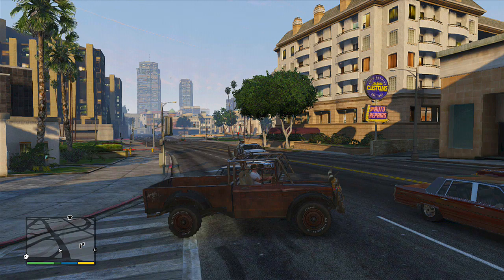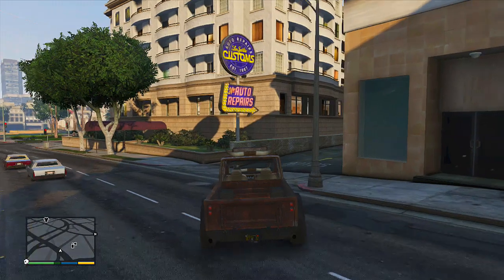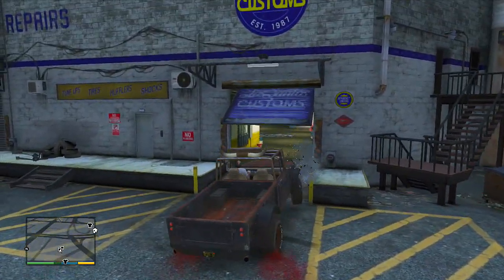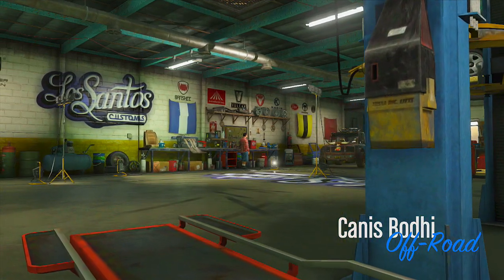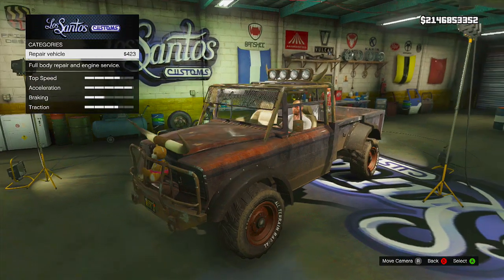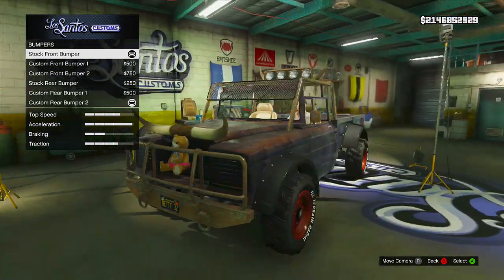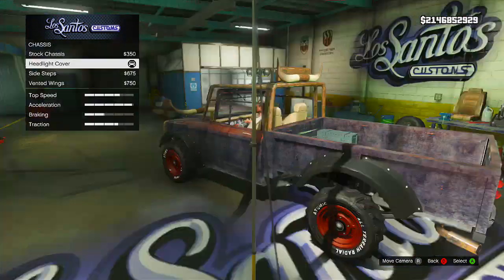To start things off, the first thing you guys want to do is go into a single player session as Trevor. When you go into the single player session, Trevor's truck should either spawn relatively close or you will automatically spawn inside of Trevor's truck. Either way, when you have Trevor's truck, the next step is to drive into Los Santos Customs. From here you want to add the Teddy Bear option to the vehicle if you do not already have it on — it's basically the stock front bumper. Make sure you put the stock front bumper on the vehicle.